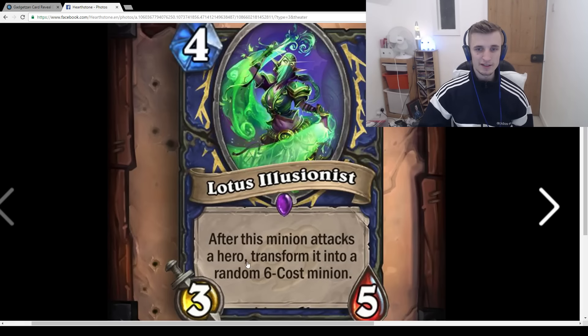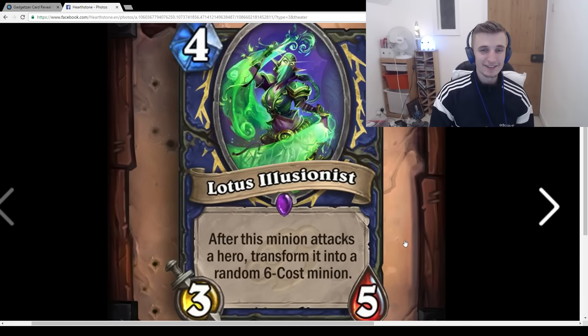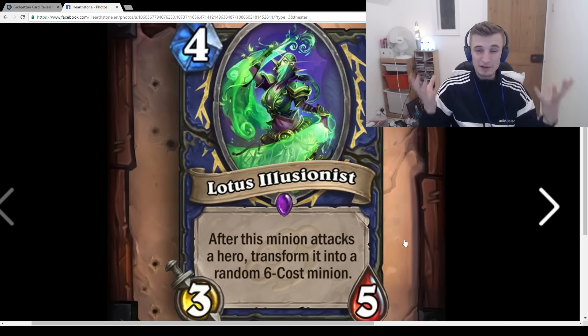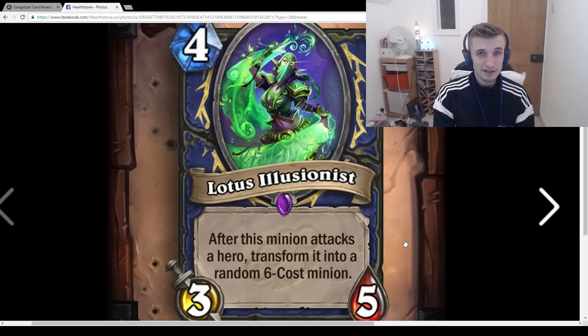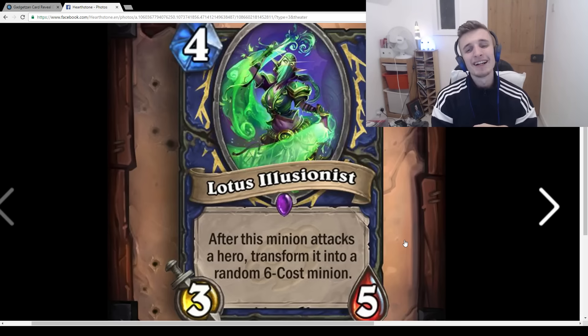Lotus Illusionist: 4-mana 3/5, After this minion attacks, transform it into a random 6-cost minion. It's one of those cards that feels so bad you probably wouldn't even play it in Evolve Shaman. If it gets to attack it's great and there are good scenarios, but there are also bad ones — like Moonglade Portal, it can be very swingy. Sometimes you get Sylvanas, sometimes Corrupted Seer. Seems pretty bad to me.